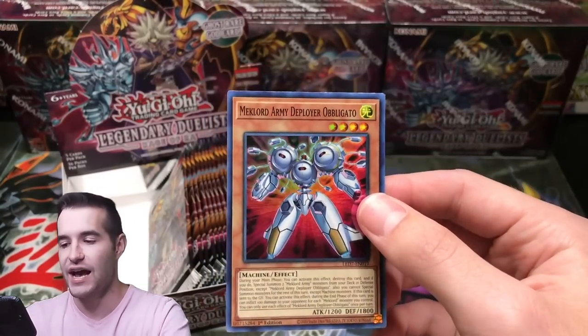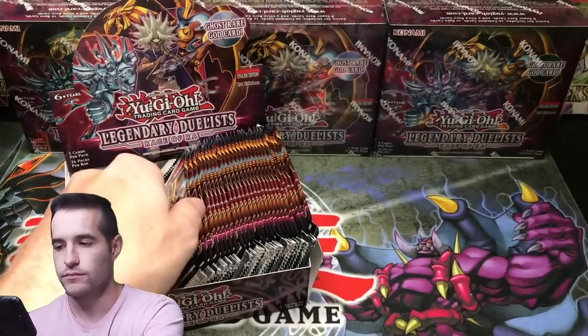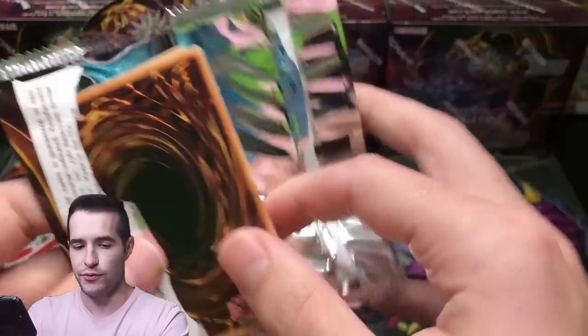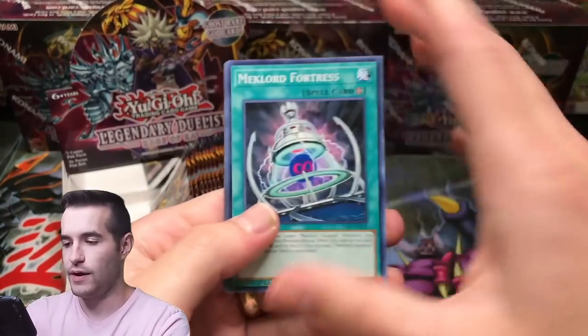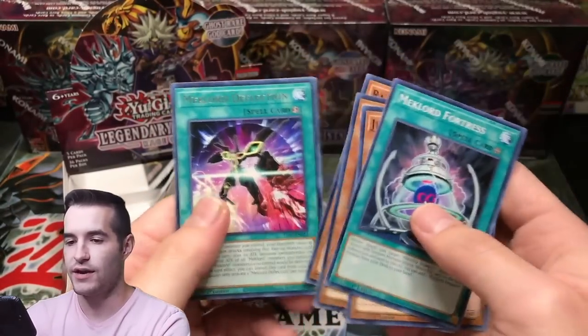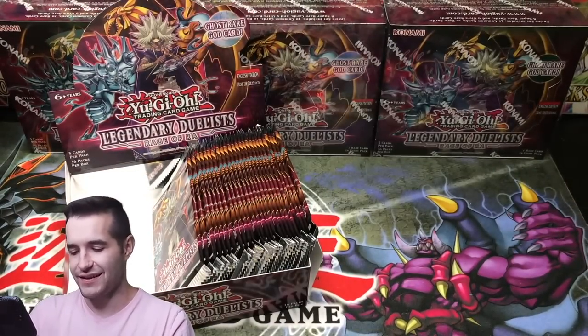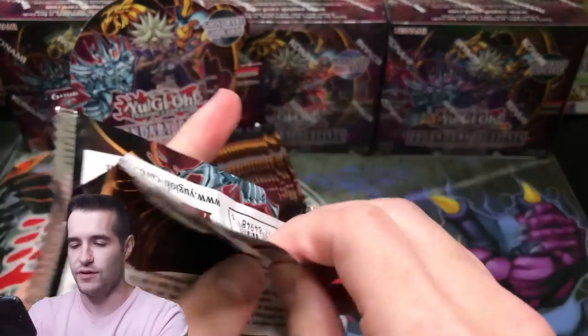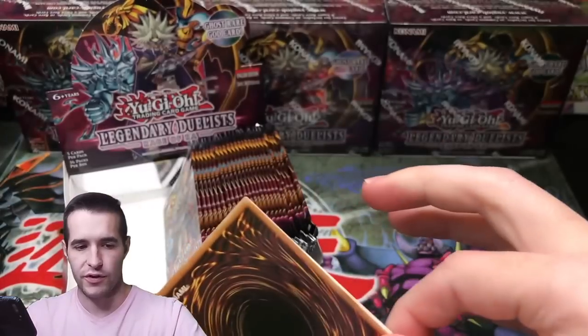Mechlord Army Deployer Obligato — Super Rare. Egyptian God Slime — that's a good pull, that is a really good pull. I'm not sure what its value is at right now. I know it was super expensive when it first started, but that's just how it always goes — all the big cards are gonna be expensive before they really release.